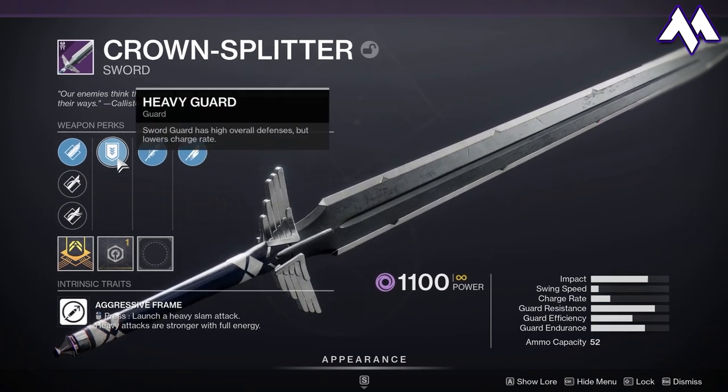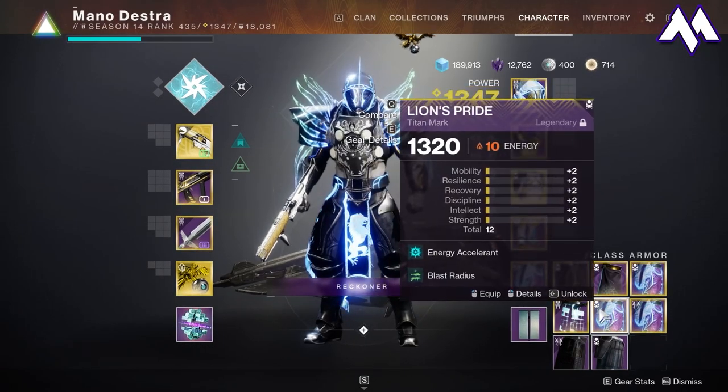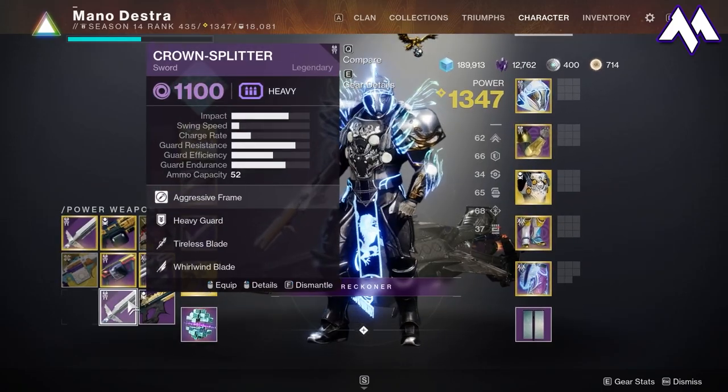No matter what, you'll always get heavy guard with this. Even though Crown Splitter won't be as strong because they are removing Energy Accelerant as the artifact is going away, this is still something you want to have in your inventory.